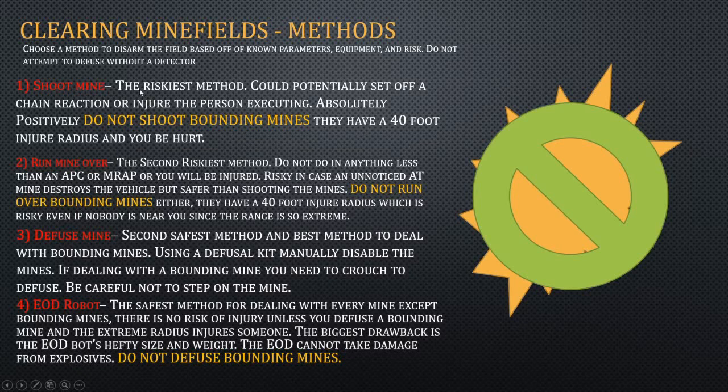And if you hit a bounding mine, then literally everything is screwed. Another thing you could do is run a mine over, which is the second riskiest method because there's still a chance something's going to go wrong. If you run over a mine in a light vehicle, then you're going to be injured. If you run over a mine that's a bounding mine by accident, all of a sudden everyone's injured — it's just not a good thing generally, unless you know what you're doing.